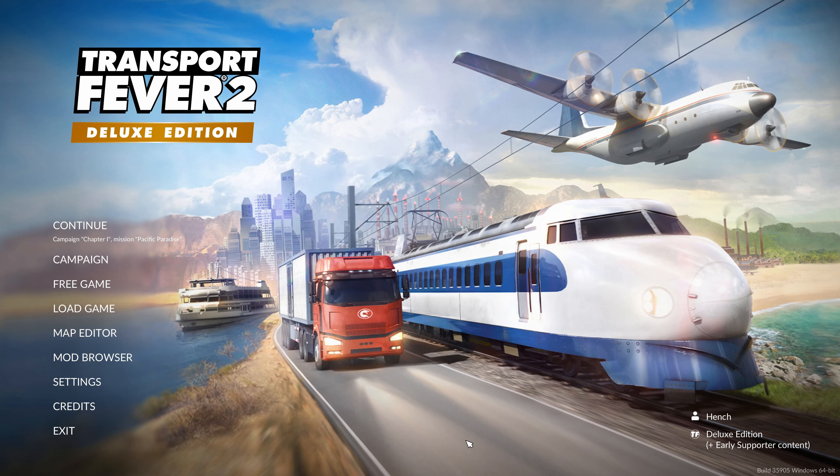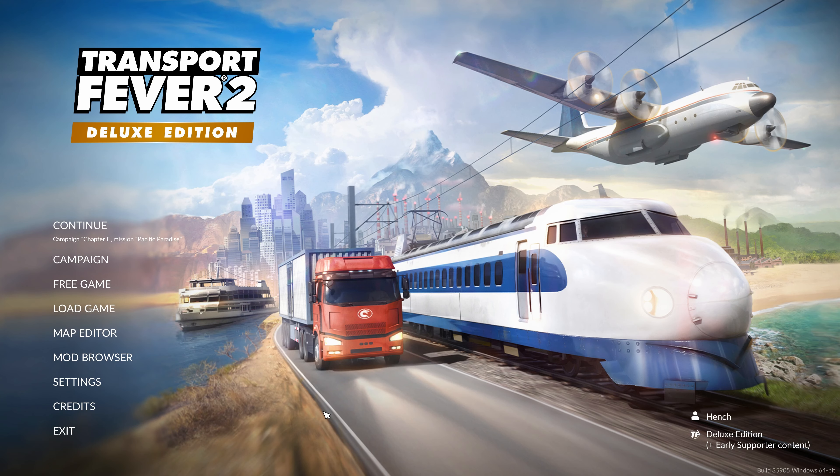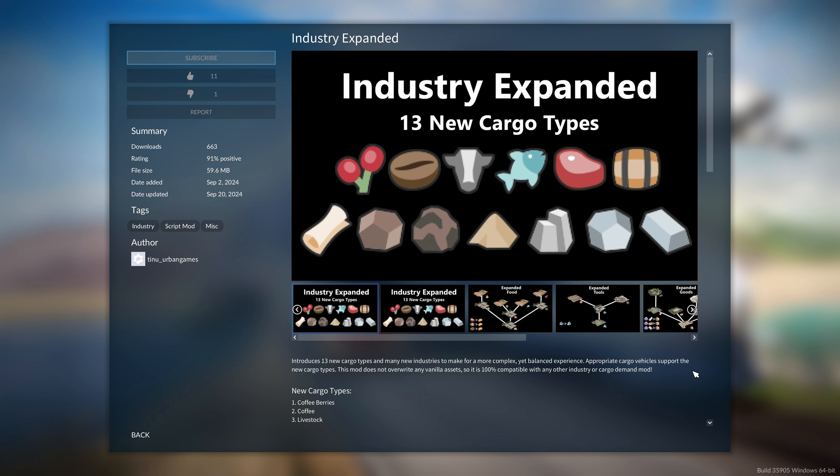Let's go into the game. Before we start a new free game, let's have a look at the new mod browser. Jumping in there, one thing I didn't realize they were going to do is include both Steam Workshop and mod.io. Mod.io is great because if you've got a console you can also download mods from there. You can just jump into the mods like so — this looks like an interesting mod actually.